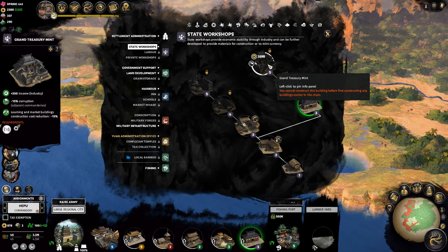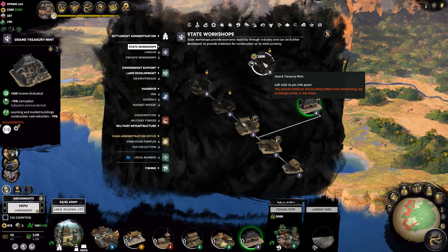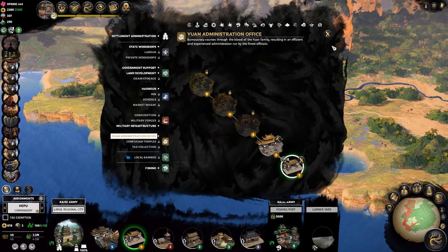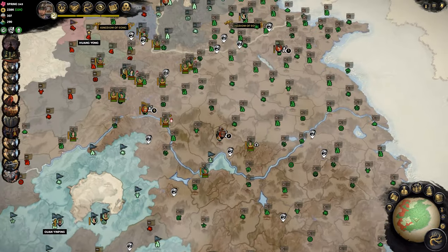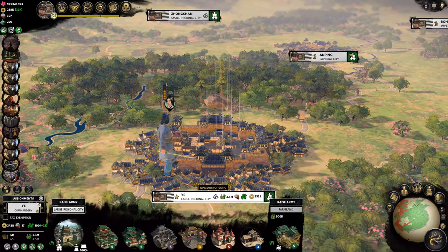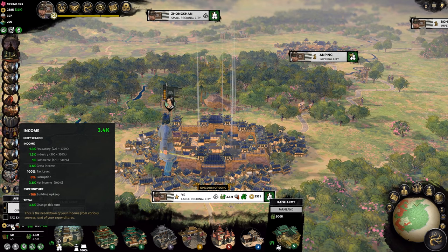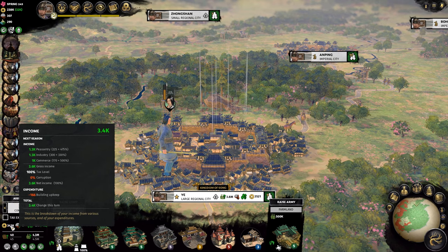To combat this, you want to have at least either a State Workshop that builds into Grand Treasury Mint, or an Administration Office that goes into Office for Archives and Seals, for every single city. Not only does this building reduce corruption in that one city, it also reduces corruption in nearby provinces. If there are multiple other cities nearby, you can quite easily reduce corruption in all nearby commanderies to zero. On the off chance that some cities are isolated, it is better to build the Administration Office, as it offers a higher corruption reduction rate. You only really need one anti-corruption building as long as your cities are not spread too thin.